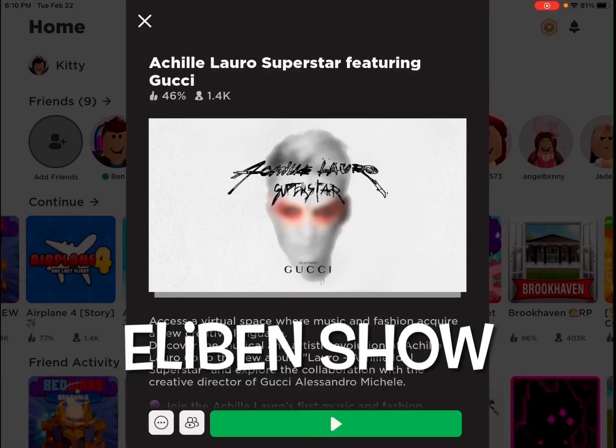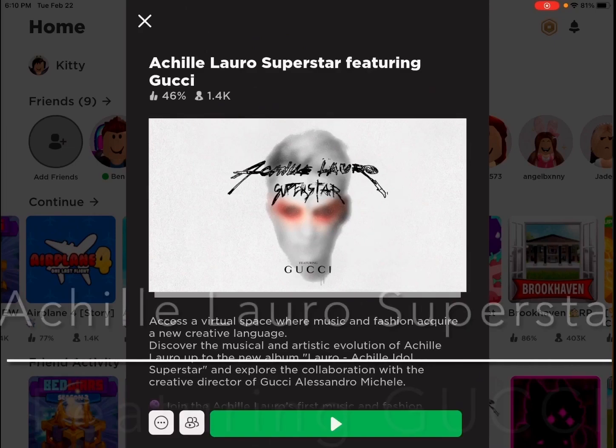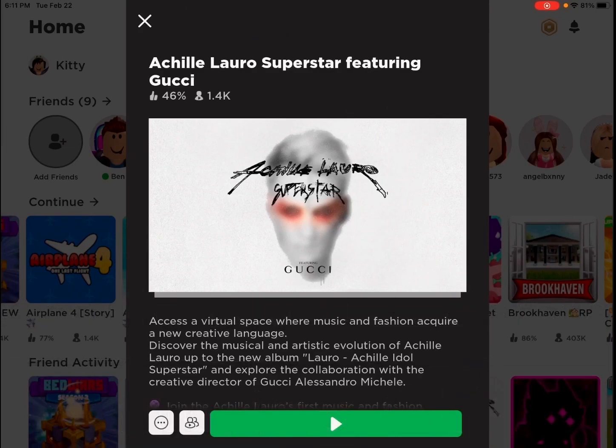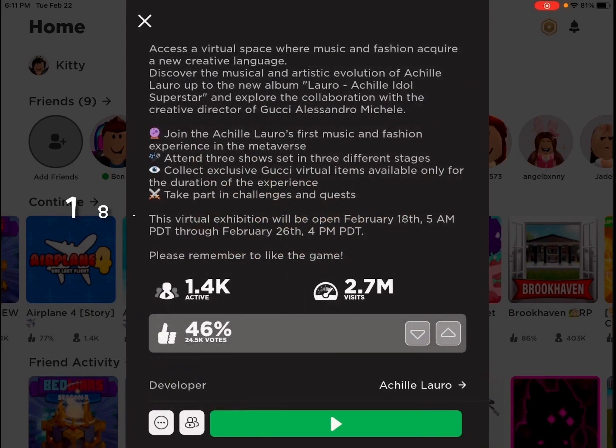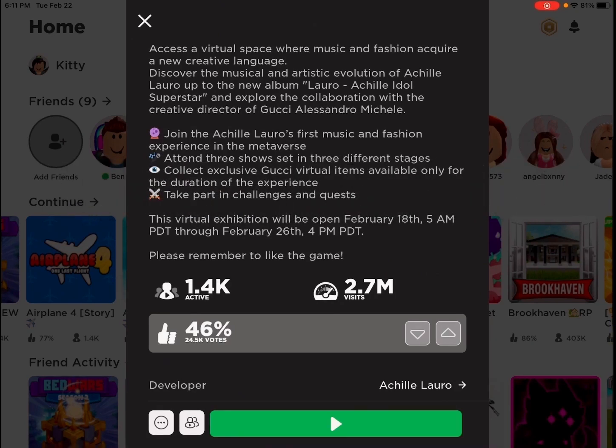Hey guys, today I'm gonna show you how to get five free items. All you gotta do is do the actual Loro Superstar featuring Gucci event. This event came on February 18th but it's leaving on February 26th, so get this very quickly, then join the game.